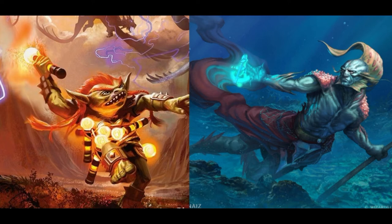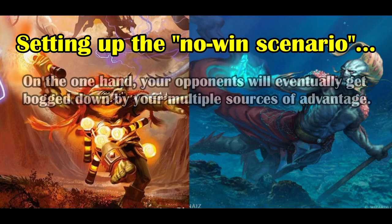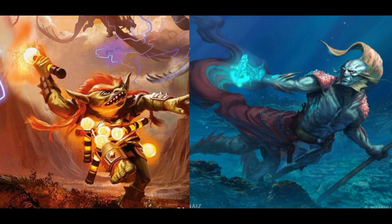By following the pathway of landing early game card advantage and mana advantage engines, you will be able to set the table up for a no-win scenario. Your opponent will eventually get bogged down by your multiple sources of advantage — something they don't want to deal with in the mid to late game because you will eventually bury them. Any opponent who has been around the block will know that coming into the match. On the other hand, they'll also need to save their interaction for bigger situations, such as a game-winning combo, meaning they generally won't be able to profitably interact with your advantage engines. Once the no-win scenario is in place and the dominoes are stacked, it's time to move into the end game.